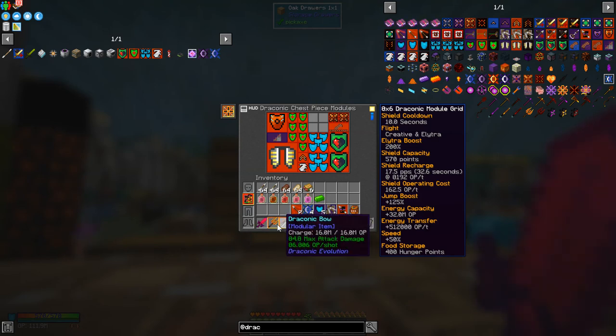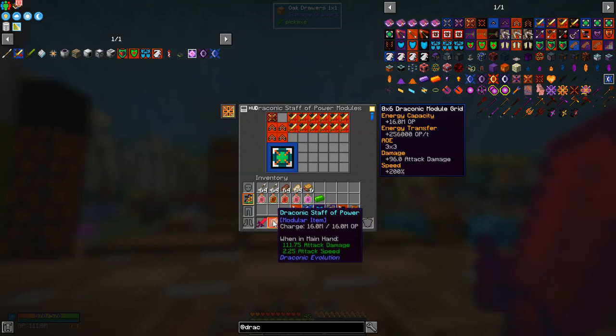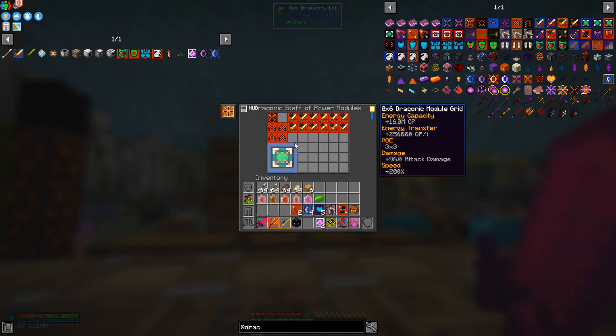Then we've got the Draconic Staff of Power. If you look at this thing here, it says I've got almost 112 attack damage and 2.25 attack speed - maybe I'll add some more stuff into this. We've got speed modules in here. I've also got an area of effect module, which is just a three by three. You can control how much of the area it's going to dig up when you're attacking things. It's quite handy. Energy modules and damage modules as well.